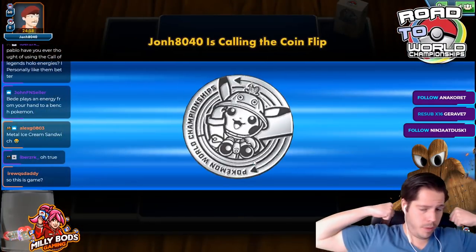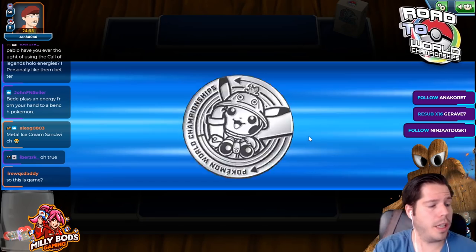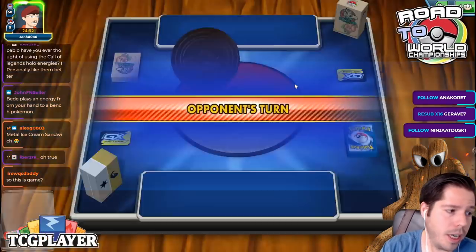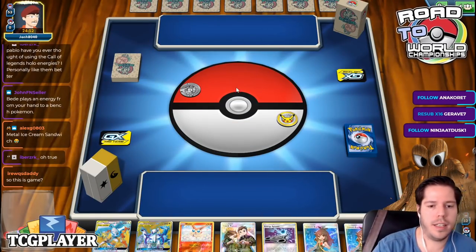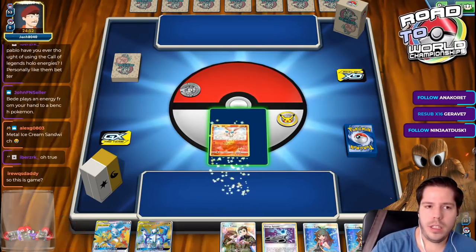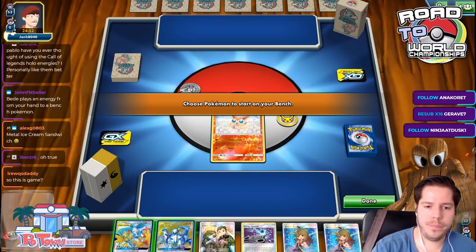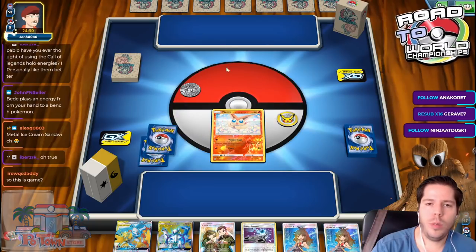We're on a streak today. Standard trading after being away from it for so long. I do have a cup this weekend and I don't know what to play for it. I could play ADP, but I don't know exactly what I want to play. We are going second, so Victini is pretty nice for a starter here.